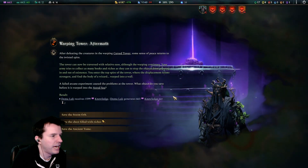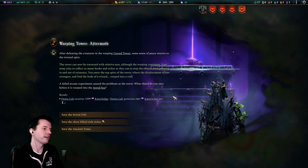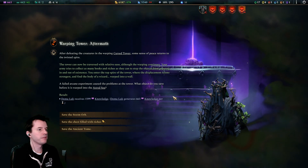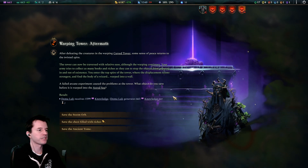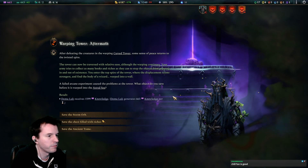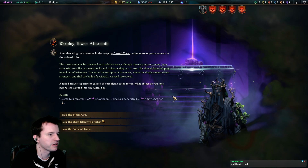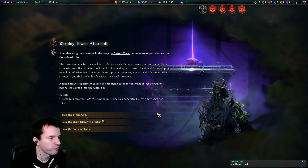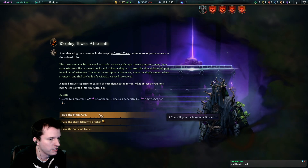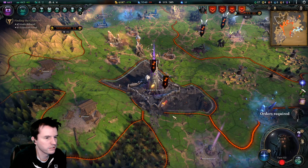Warping Tower aftermath: after defeating the creatures, some sense of peace returns to the twisted spire. The tower can be traversed with relative ease — your army collects books and riches before objects pop in and out of existence. At the top spire you find the body of a wizard warped into a wall. A failed arcane experiment caused the problems. You receive a ton of knowledge, a storm orb, gold, or Tome of Teleportation — I'll take the tome, free book.